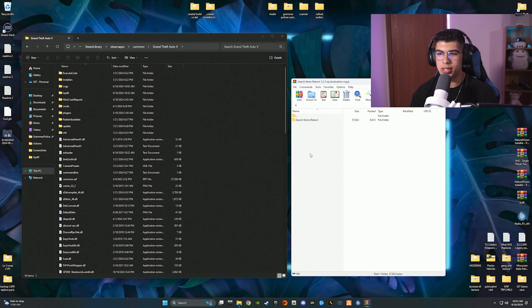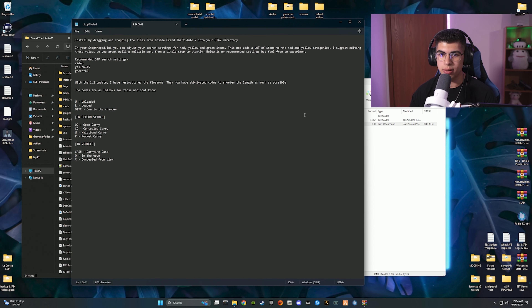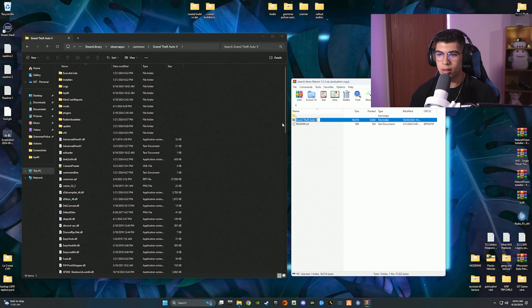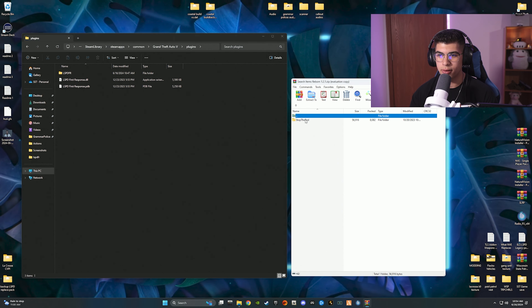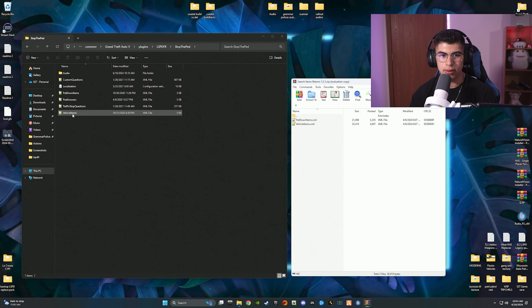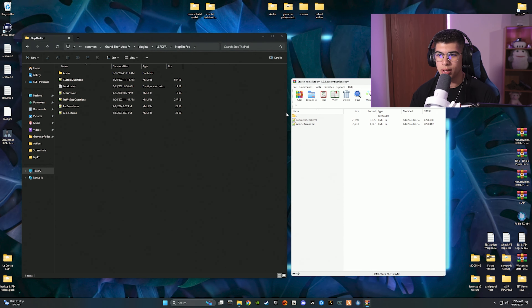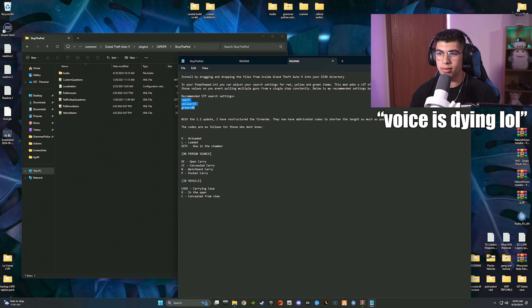Last one is Search Items Reborn. Double-click it and also read the readme if you're new. The readme recommends setting Red items to 5, Yellow to 15, and Green to 80 to make it more realistic. Go to GTA 5 > Plugins > LSPDFR > Stop the Ped. You'll see Pat Down Items and Vehicle Items in both locations. Drag and drop those two files to replace them. The readme's settings recommendation is important, so we'll apply those now.